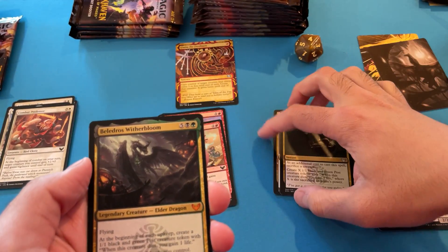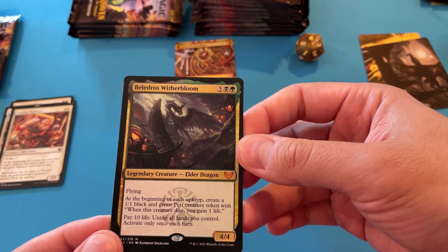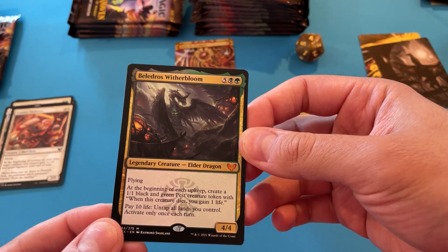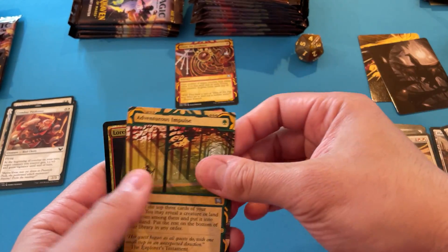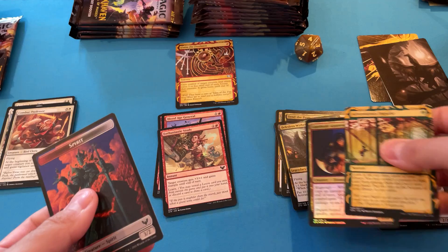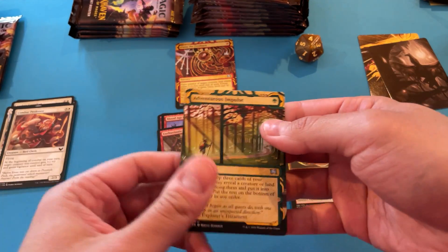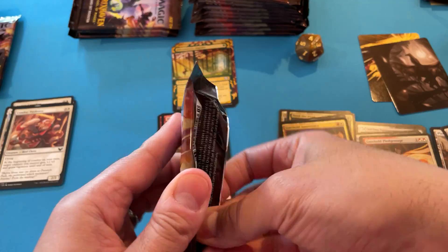And then they throw in these weird — okay. This is, I believe, the one — it's top one or top two. Wow. Really special right there. Really special. And then, kind of swinging them in. So we're getting a foil every pack. I don't know if that's part of the name of the game, but man, I am really striking out on these archive cards.